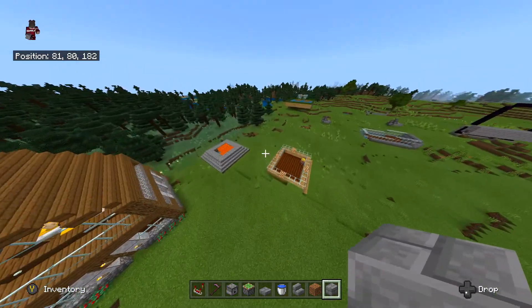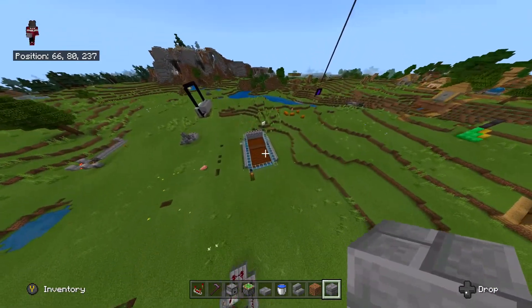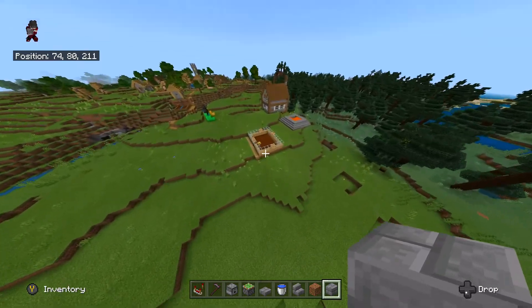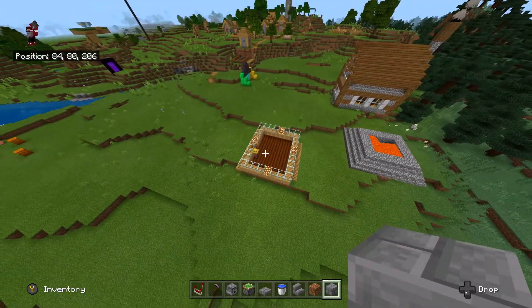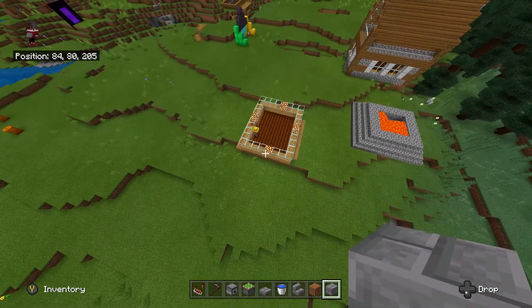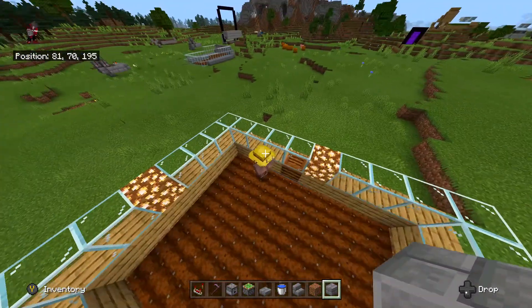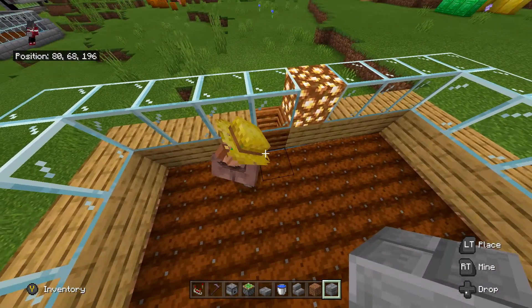As you guys can see, I have tried multiple types of automatic farms — one right there which did not work, and also this one right here which did not work. I'm pretty sure the reason why these did not work is: one, it is very close to the village, and second, for some reason on Bedrock it is very hard to make a villager stick to a composter.